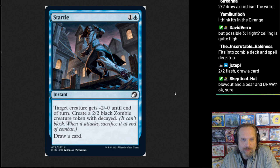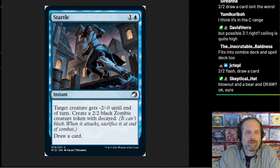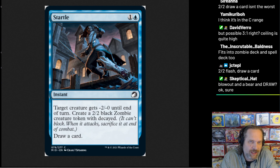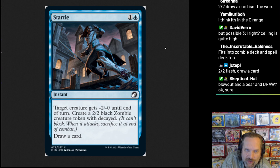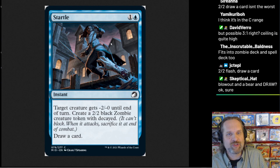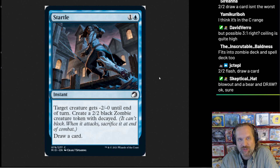Two mana flash draw card would be busted on its own for a blue common, and then minus two would just be gravy. The art is creepy — this boy fishing in Innistrad just seems like not what you want to be doing with your life there. You're either getting random zombie parts out of the water, or something in the water is just going to kill you. So don't fish in Innistrad — find something else to do there.